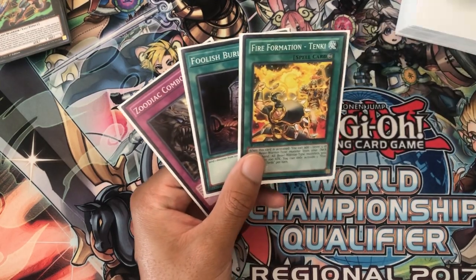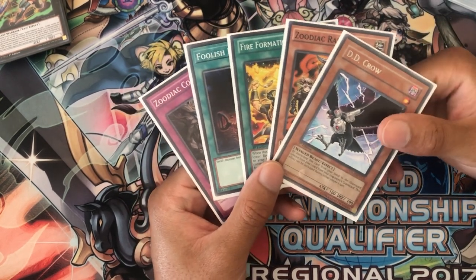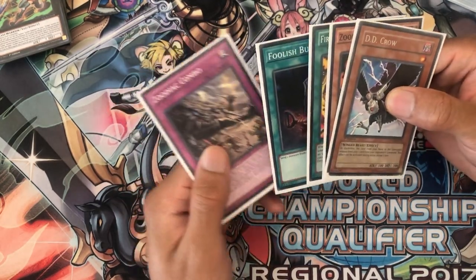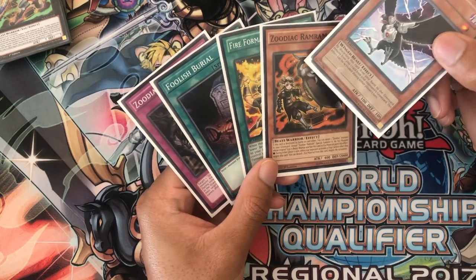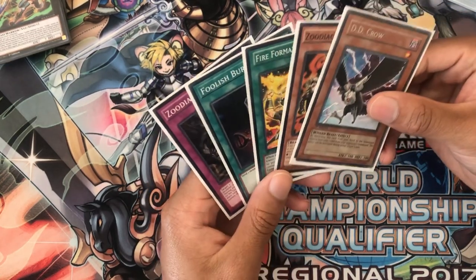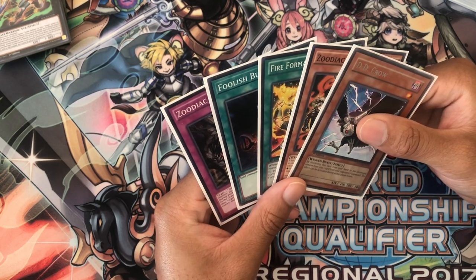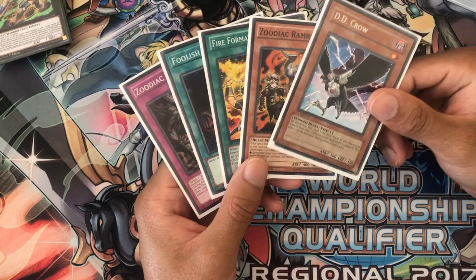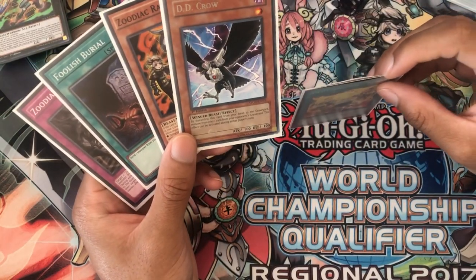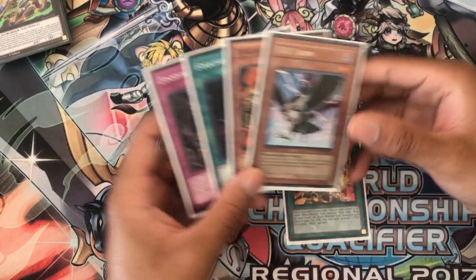Next hand: Combo, Foolish, Tanki, Ramram, and Crow. Similar hand to the other one — only one form of defense, an efficiency play, two starter cards, a follow-up play, a little bit of defense, and the efficiency. I think what we want to do is try to set up a little bit more defense. Drident and Crow is maybe not enough. So I want to go for a Thoroughblade play here as well — I think we need more defense in this hand.